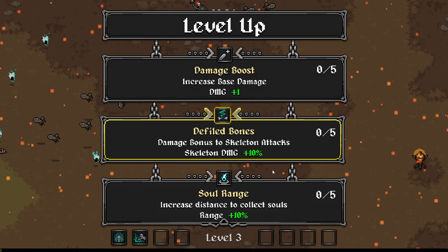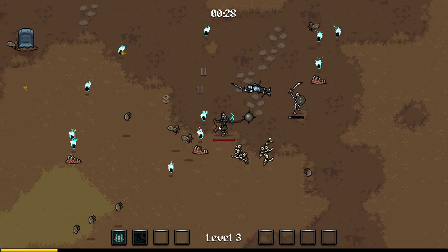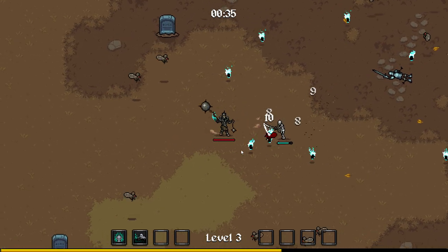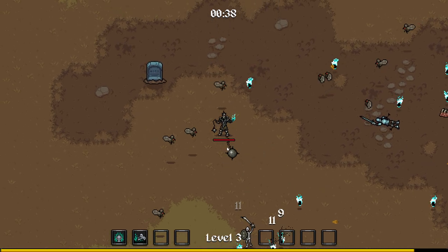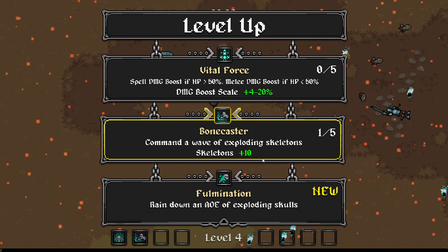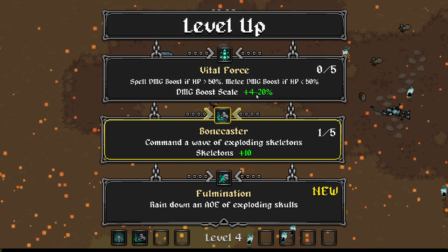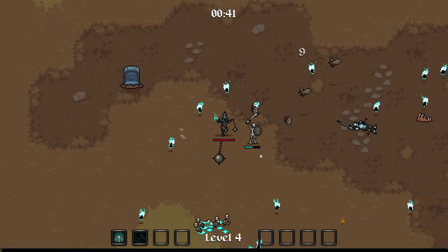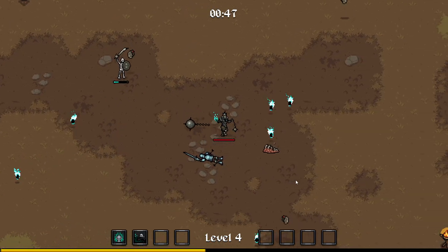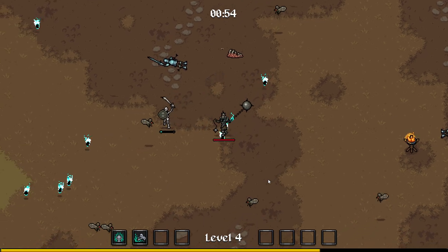Distance of collecting souls... damage bonus to skeleton attacks — let's take that. Skeletons decay over time but I can heal them by walking over bodies. This is a really cool way of attacking. One thing I will say: the base movement speed could do to be a little bit quicker. I feel very, very sluggish. I realize that's on purpose so you have to take upgrades for movement speed, but at the same time it feels a little rough.